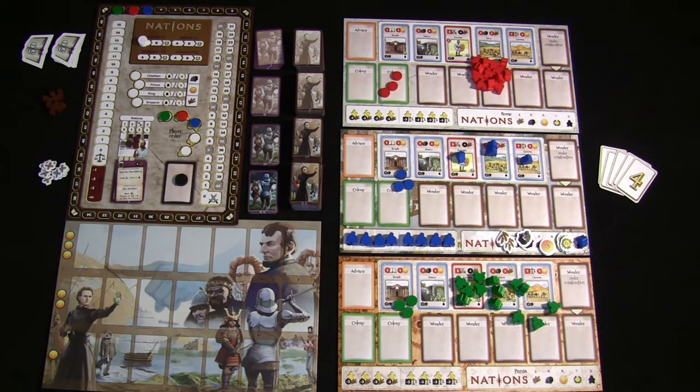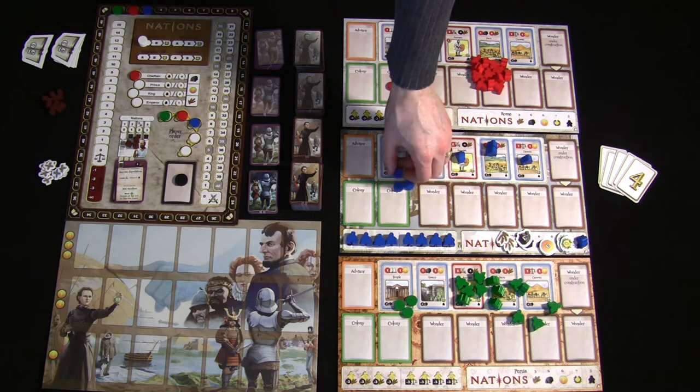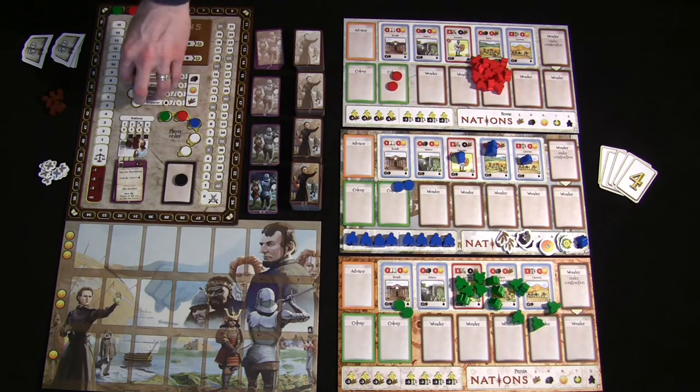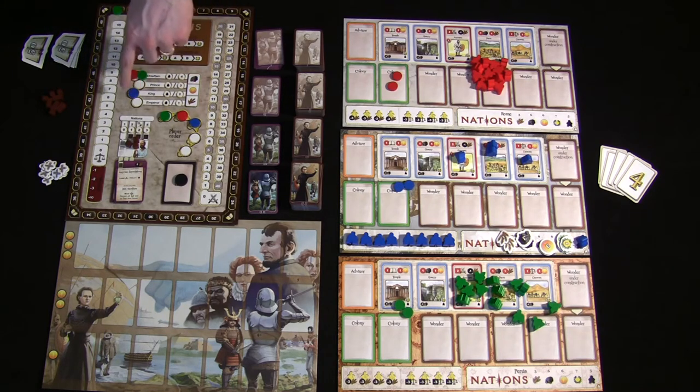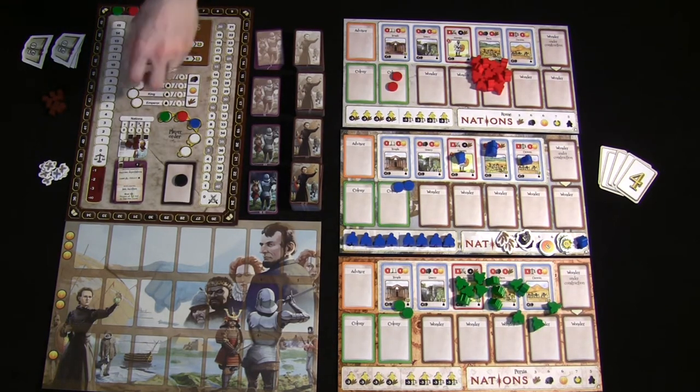Nations has a difficulty system reminiscent of Sid Meier's Civilization PC games — you can play at Chieftain, Prince, King, or Emperor level. Each player can independently choose their difficulty level, so an experienced player can play at King while newer players play at Chieftain. In this instructional game, all three players are playing at the Chieftain level.